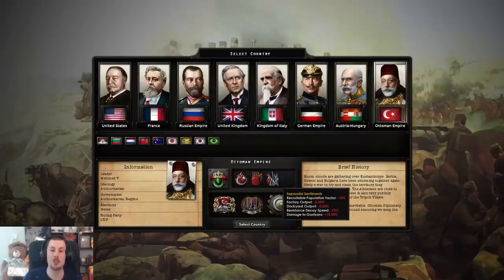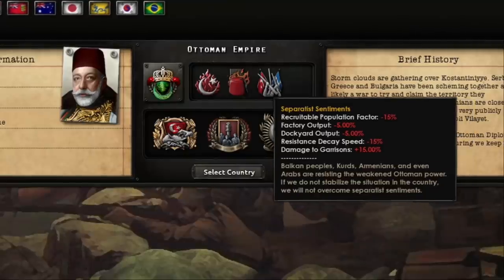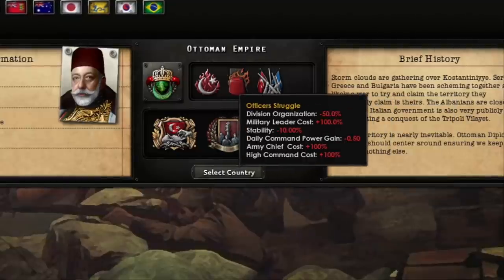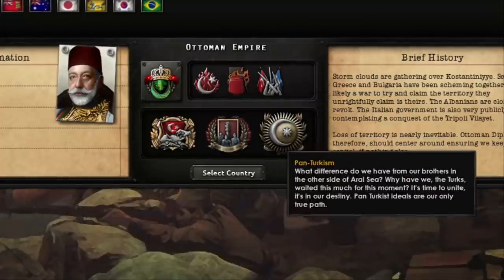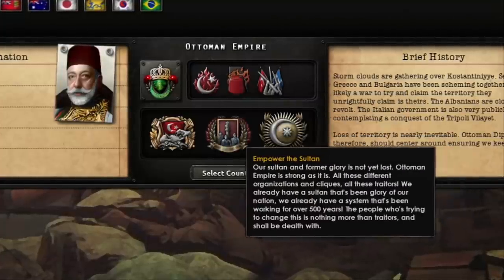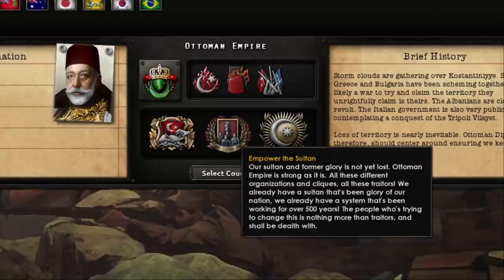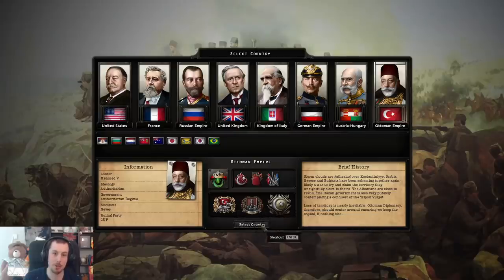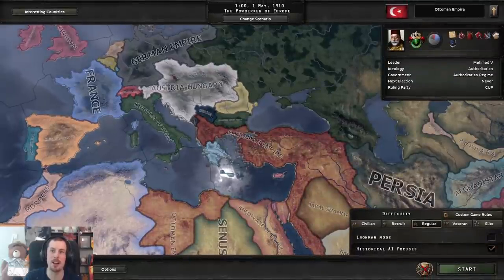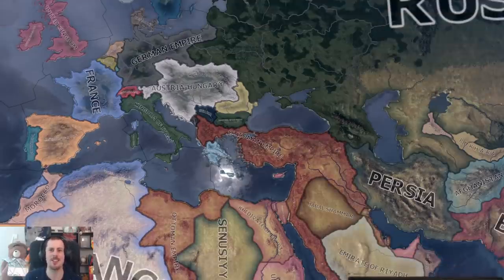We are currently in this situation. We have separatist sentiments, officer struggle, and we have the sick man of Europe. But we could have Pan-Turkism, the Empire, we could empower the Sultan, or we could have the Three Pashas. Who knows what will happen? But we will select the Ottoman Empire. 1910 — The Powder Keg of Europe. Let's get this started.